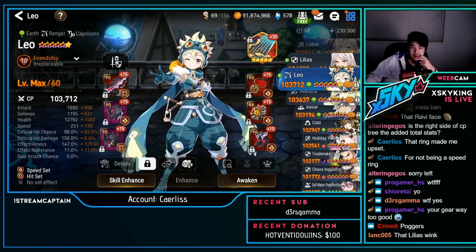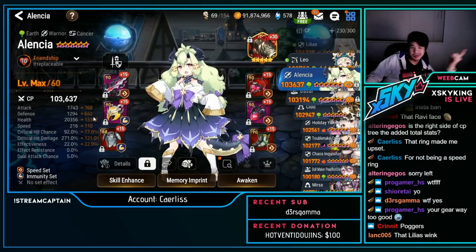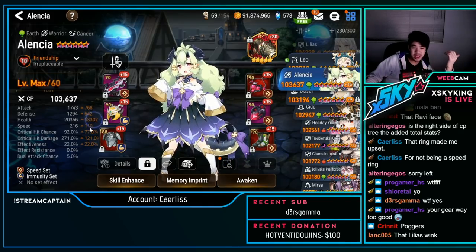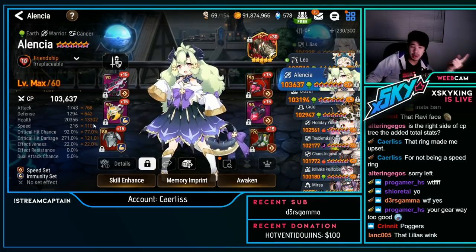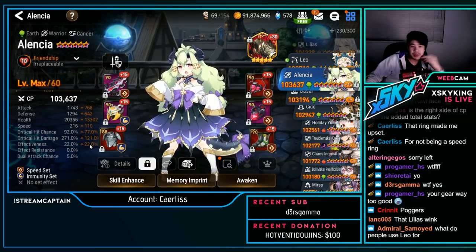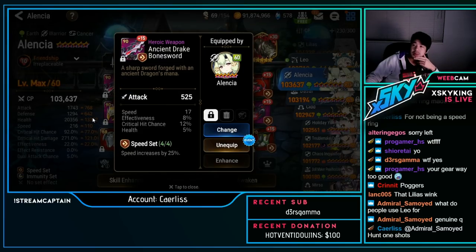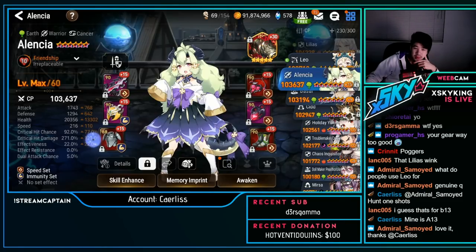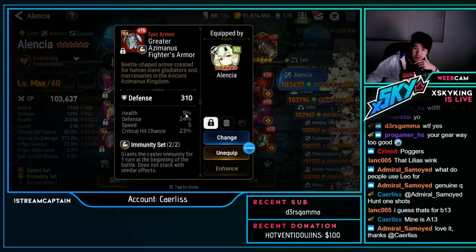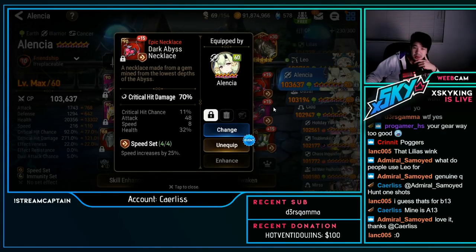Leo — not for PvP. Alencia — speed immunity, standard build: 20k HP, 216 speed (a little faster than the usual 200), 92% crit chance, 271 crit damage, 22 effectiveness. Pretty good. The heroic helmet is really nice — and the chest piece is nice too, though if it had health instead it would have been perfect. Nice necklace as well.